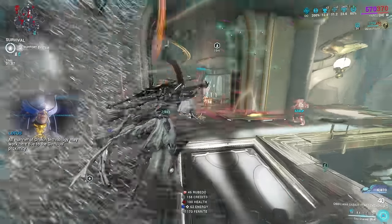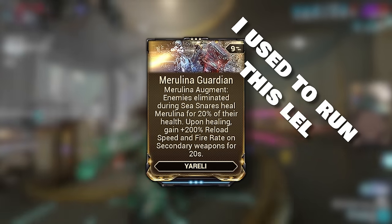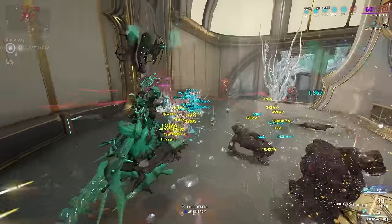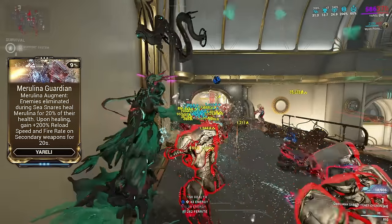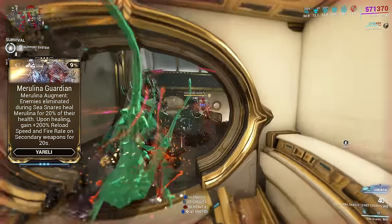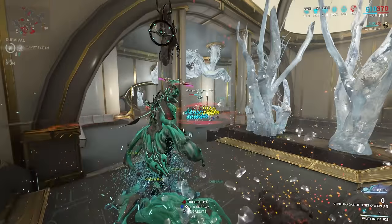Anyone who genuinely enjoys running the K-Drive, there is another augment for you — called Marilina's Guardian. Marilina's Guardian is actually pretty decent if you can get past maneuvering Marilina and the bugs that come with it. When enemies are killed while affected by Sea Snares, it will heal Marilina for 20% of their health. When you start to heal Marilina, you will also gain 200% reload speed and fire rate on your secondary weapons for 20 seconds, which scales with ability duration. This is a particularly strong augment if you're focusing on just secondaries.